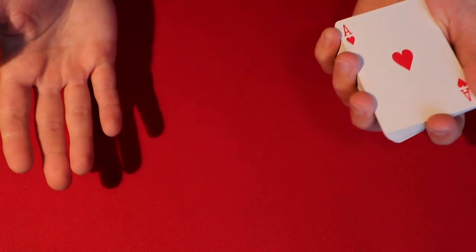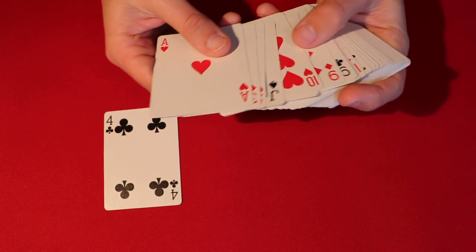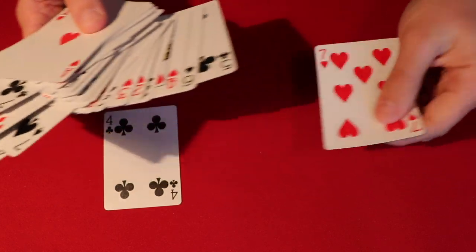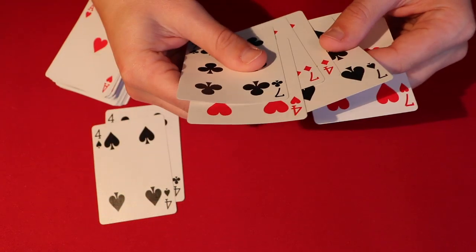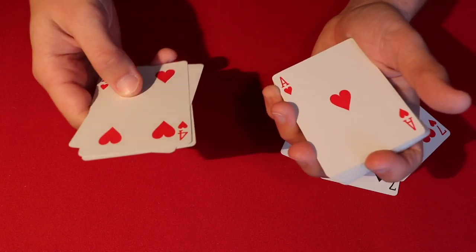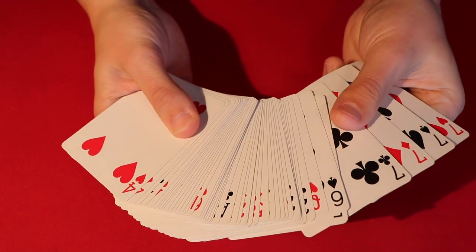All you need is a regular deck of cards. Pick two different values and suits — in this case I chose sevens and fours, but you can choose kings, queens, whatever you want. You need to get all four cards of each value, so pull all the fours out and all the sevens out. Take those eight cards, place one group on top and the other on the bottom. In this case the four fours go on the bottom and the four sevens go on top.